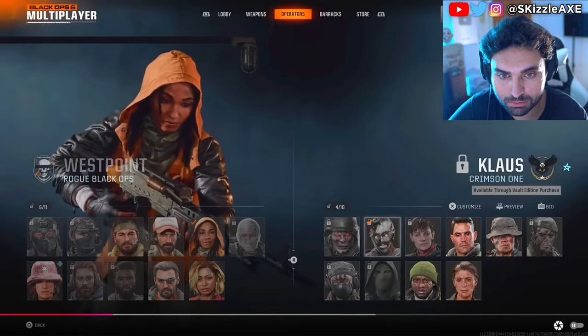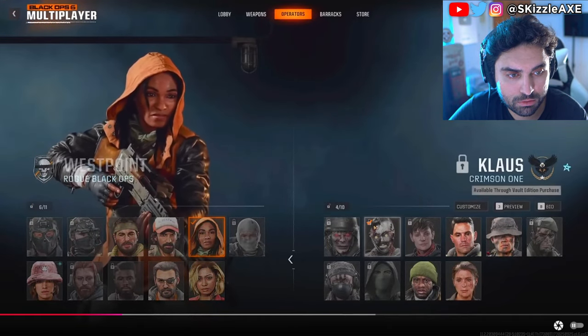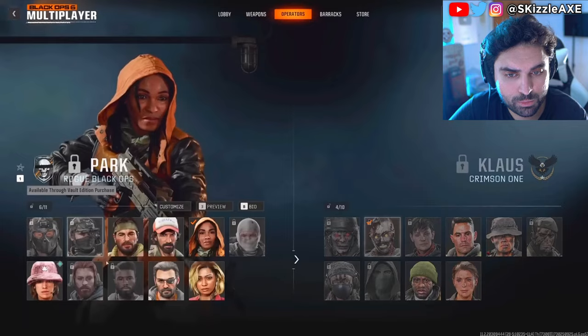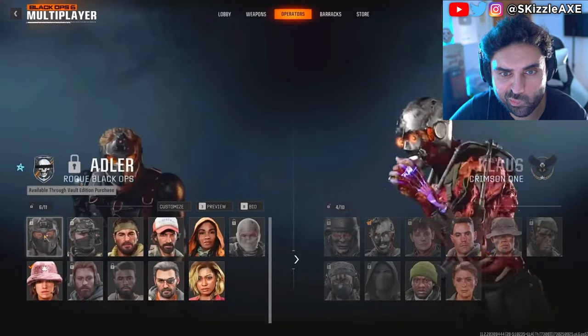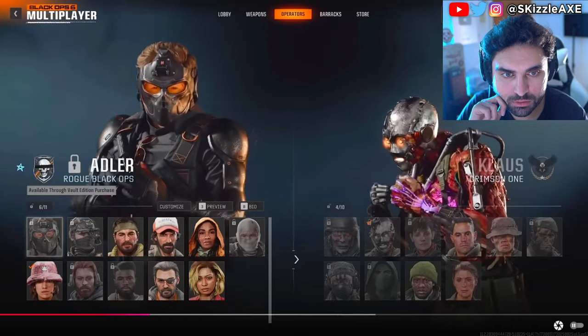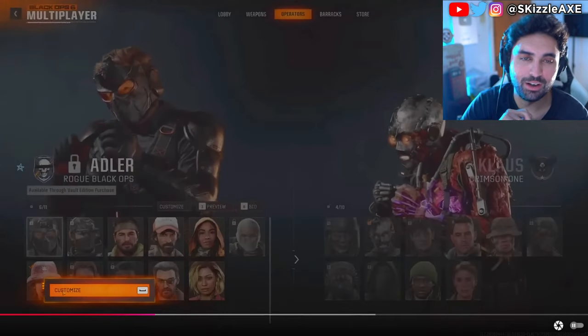Go to your weapons tab, come back to the operator skins — it does refresh — and as you can see we have this operator selected and ready to use, even though it's locked on this account. On Xbox, the button combination is A, A, B, then X. Sometimes when you're trying this for the first few times it might take a few attempts, so just keep at it.